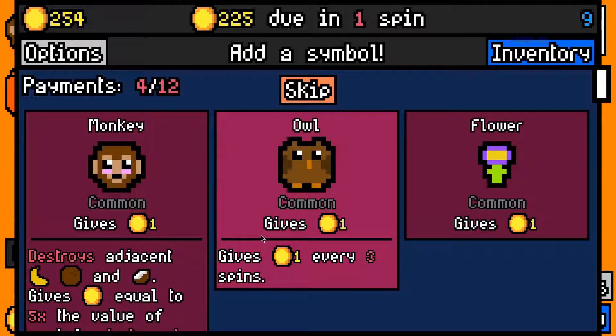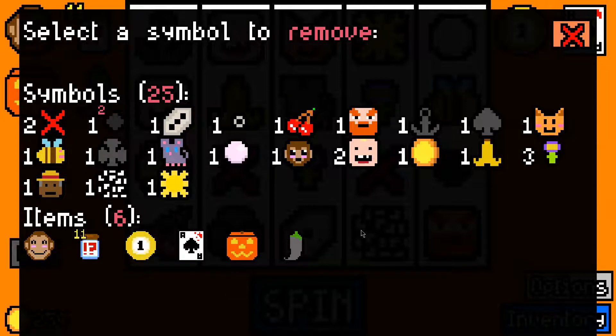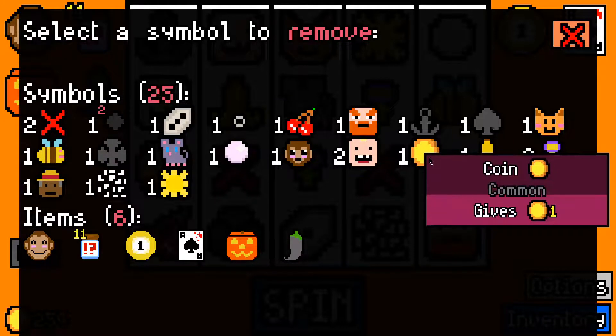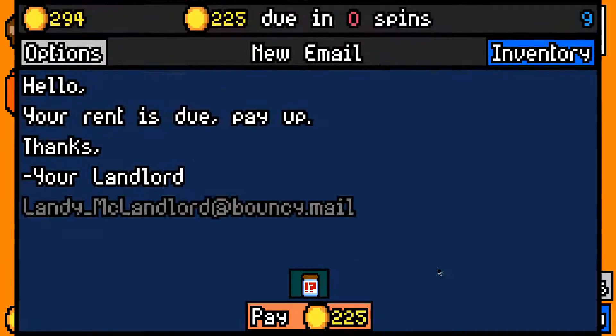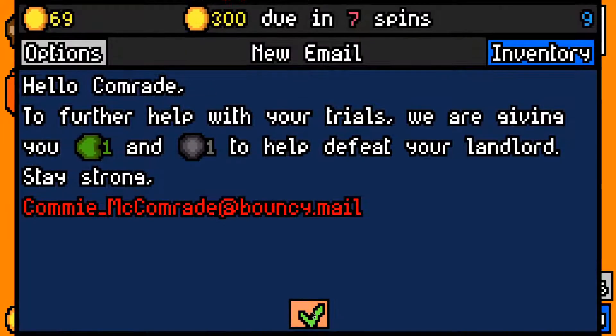I've got 36. We could take another flower — let's really go all in on this flower build, and let's remove our coin, I think. Is that the worst? I think so. The flower got hit by these two again and we made the 225 rent payment with 69 left over. That's great.